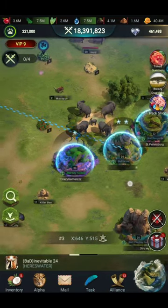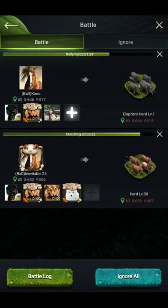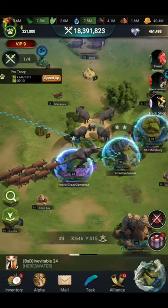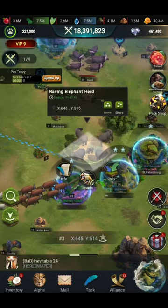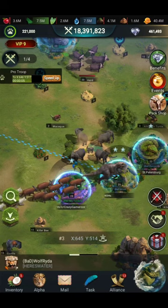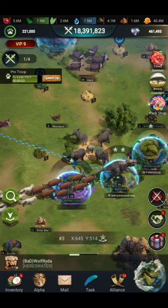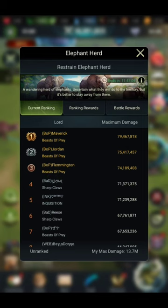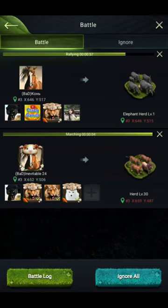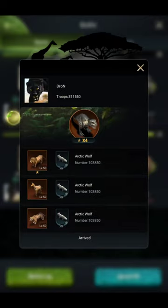Hi friends, welcome to my channel. This is me, Crazy Gamer, and in this video I will be showing you how to get maximum damage in the elephant reviving elephant herd event. Here you can see the top damage done by a player is 79 million, and here you can see all the troops chosen by that player.